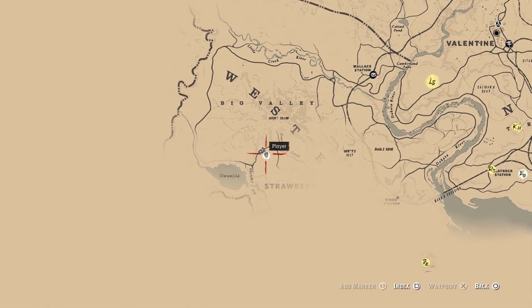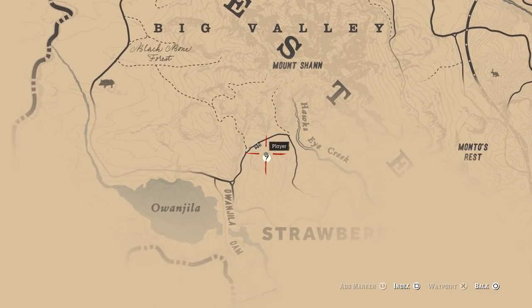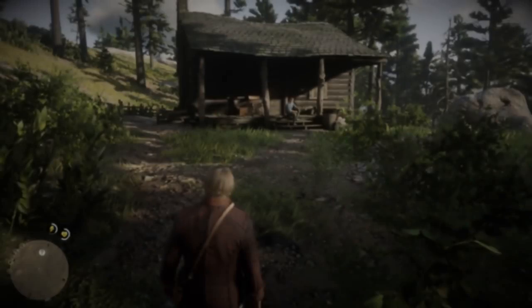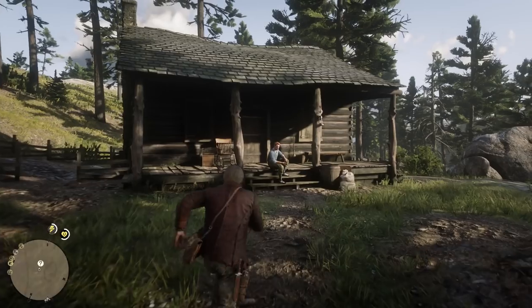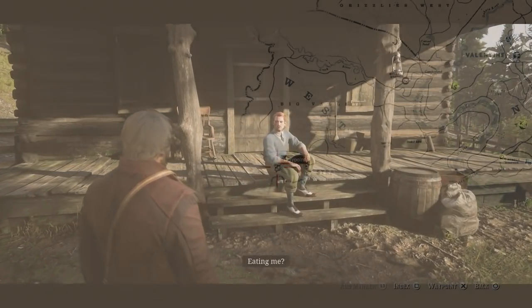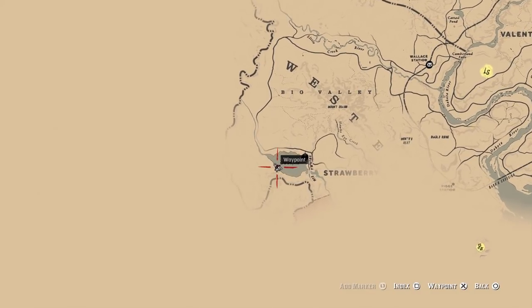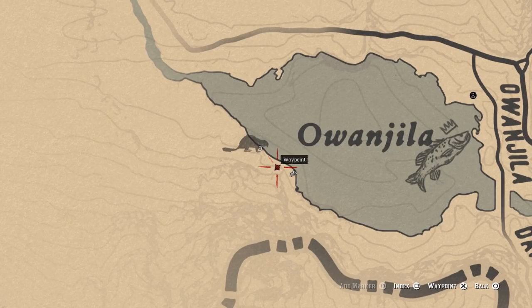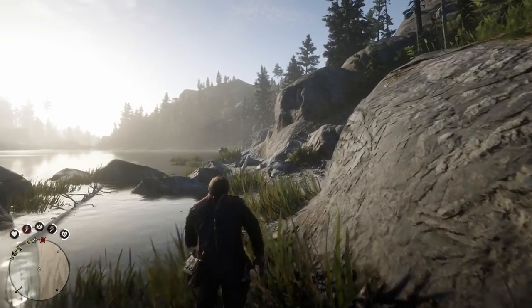Howdy partners, Moe Dynamite here, and here are the locations of all those strange-looking rock carvings. To get this mission you'll have to speak to the stranger called Francis Sinclair. You can find the little weirdo in Strawberry, just west of Hork's Eye Creek. Once you have this mission, you'll want to head to the closest rock carving first, which is at the other side of the lake close to Francis's house.